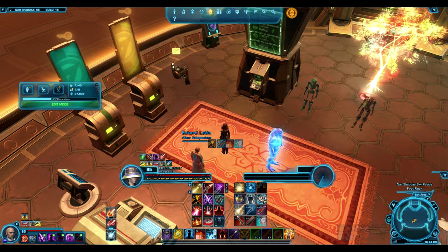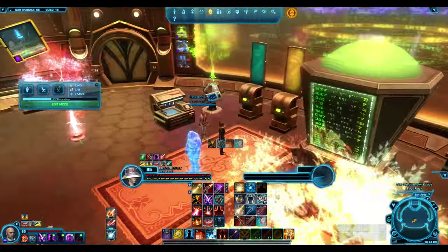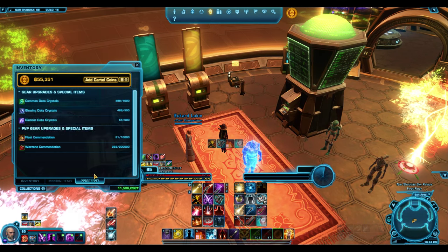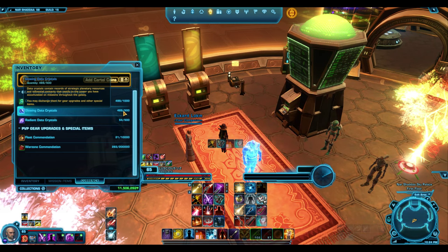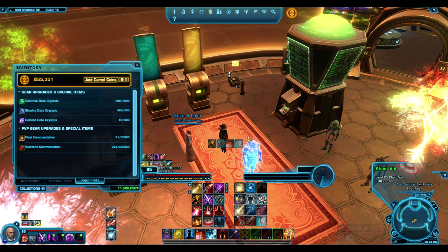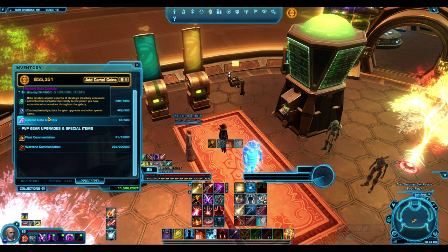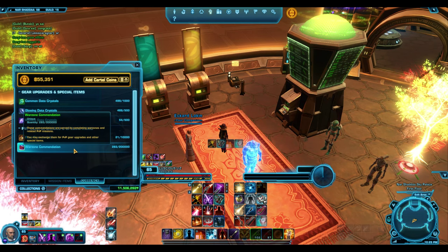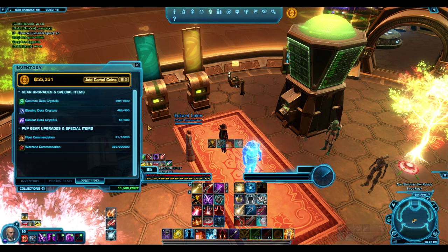You can use the purple ones — autoimmune regulators — but I wouldn't recommend that. The blue ones are fine if you've got plenty of spare glowing data crystals. I'm nearly capped with no reason to spend them and nothing to spend radiant data crystals on either. We'd love to trade these for warzone comms — I think that would be a good thing.